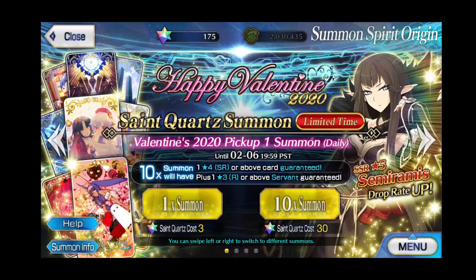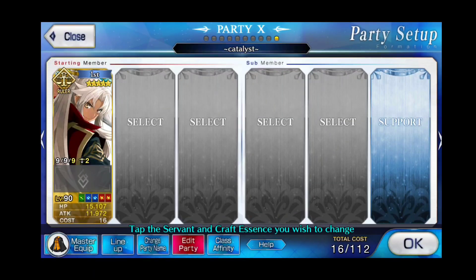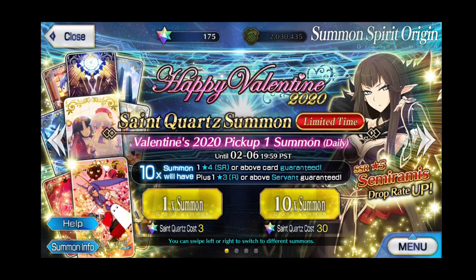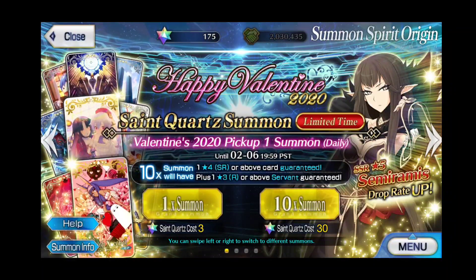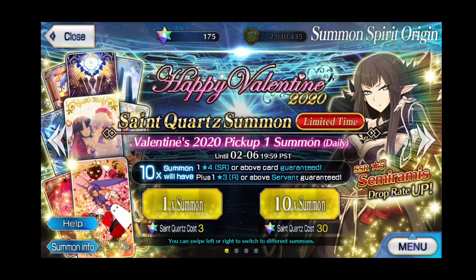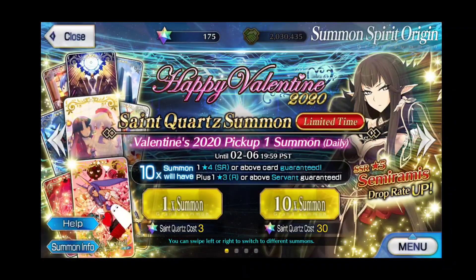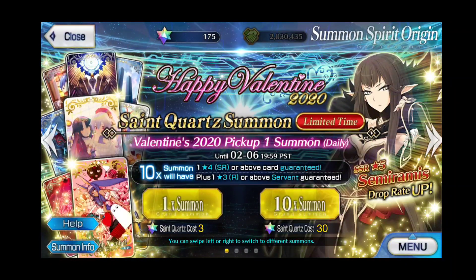Hey guys! Welcome to another summoning video. Today we will be summoning for Semiramis, and I do have a catalyst — I decided to put Shiro out, so hopefully Semiramis will come for Shiro. I don't have any tickets so let's start off with the 10 summon. I definitely would love to get Semiramis but I also really want that 4 and 5 star craft essence for the event, because the 5 star has a needle on it which is so cute, and the 4 star is really adorable as well.